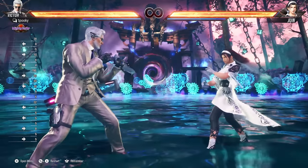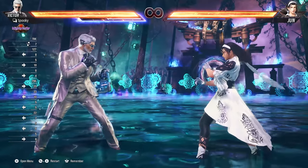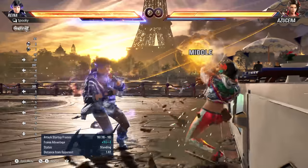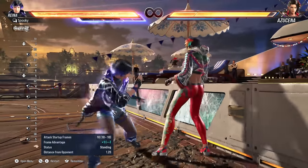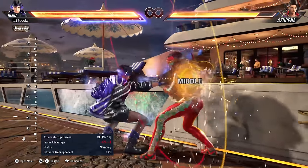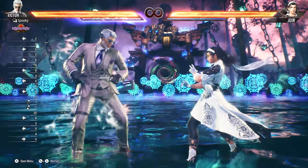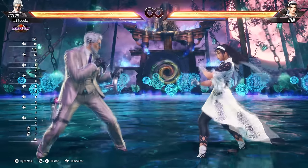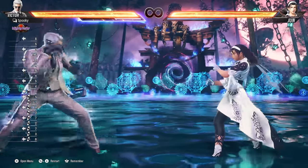Next, let's talk about the new heat system. You get access to heat mode once per round. A basic way to get into heat is using your heat burst, which is an armored mid that has advantage on block. This consumes a portion of the heat bar, so you won't get the full timer, but it's a great way to get into heat while under pressure. While in heat mode, your attacks will do significant chip damage and you can also recover some chip yourself by being aggressive. You can also press back twice after activating your heat burst to cancel the animation startup — a great way to transition into heat mode while giving your opponent less of an attack to whiff punish.